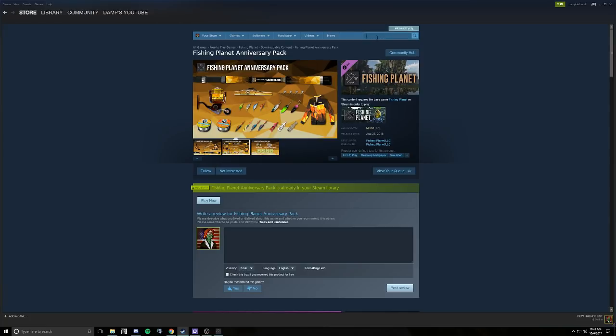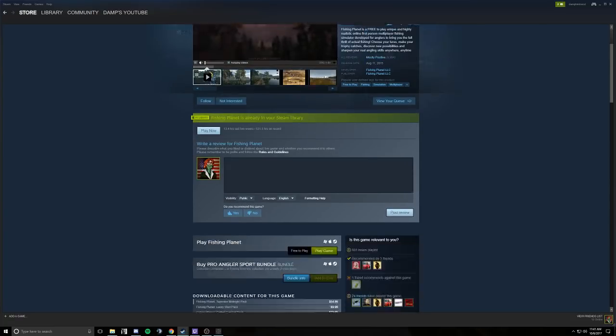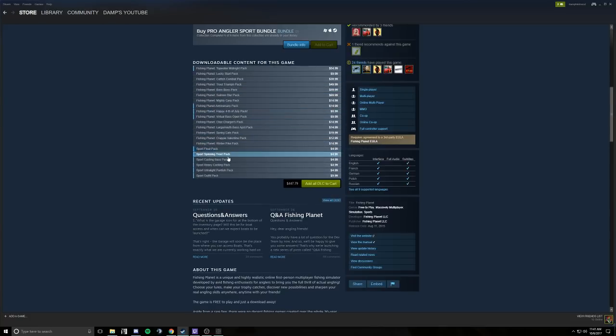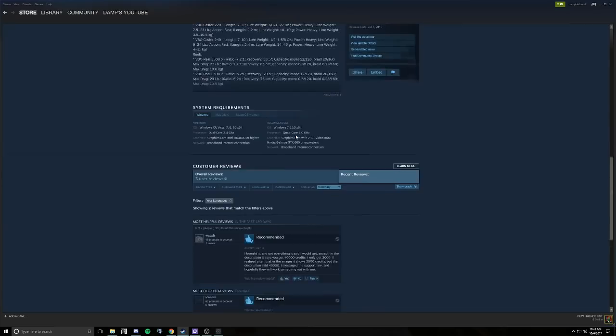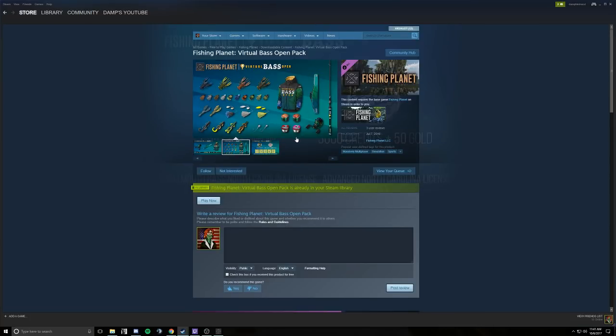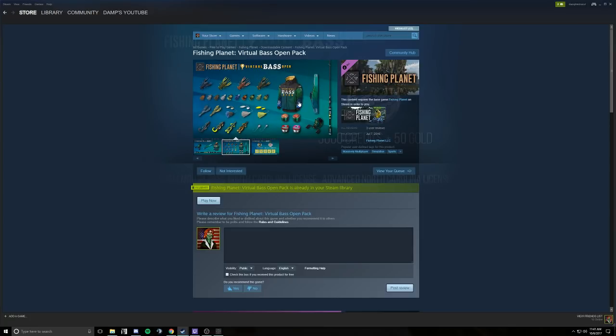That anniversary pack is one I'd recommend - the only way to get it is by searching the shop. The other DLC I'd recommend earlier on to make life easier is the Virtual Bass Open pack, which is decently priced. It gives you access to baitcasters that are very beneficial once you get to fishing for bass, which you really want to hold off for until the Everglades. You also get some premium bait coins and accessories. Primarily take this if you want to get into bass fishing at the Everglades. That rod can also work for some trout - it's not just for bass.